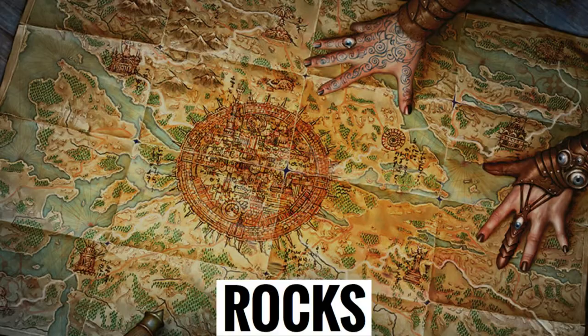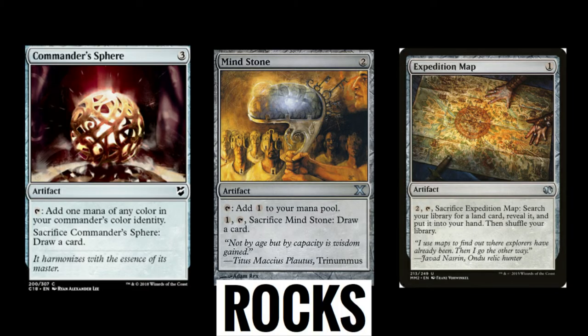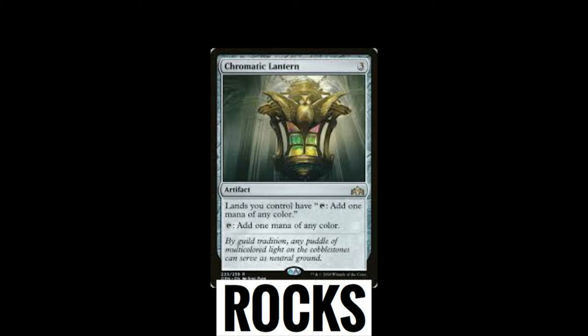With your commander, we're going to take advantage of mana rocks like Commander's Sphere, Mind Stone, and Expedition Map. These cards have an ability where you can sacrifice them to either find a land or draw a card. With Muldrotha we can cast it, sacrifice it, and do that repeatedly every turn. Chromatic Lantern has to be in this deck — at least with my setup — because we want our mana fixed. This deck requires a large amount of mana to operate, and Chromatic Lantern helps us fix that.